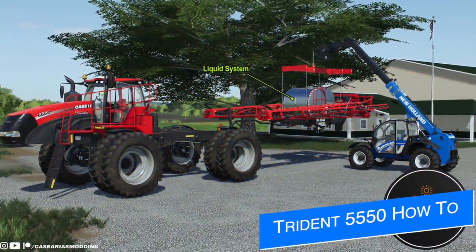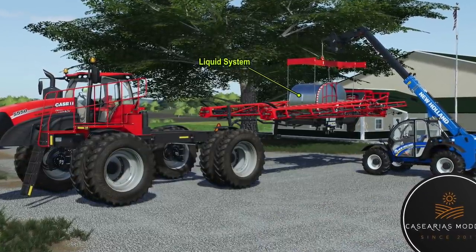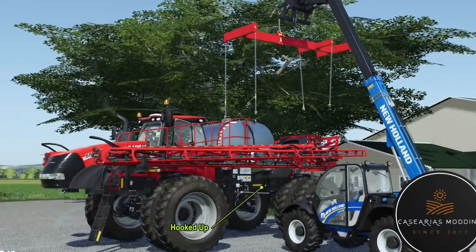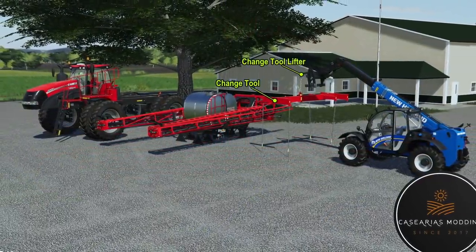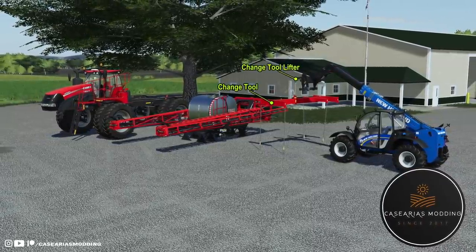Earlier today Casirius Modding released a new video on their YouTube channel showing off the upcoming Case IH Trident 5550 and how to hook up the sprayer unit. You'll need a telehandler, Trident tool lifter, and the quick change tool — then simply attach it, lift boom, done. It's a really good step-by-step video, so if that's something you're interested in, check out Casirius Modding on YouTube, link below.